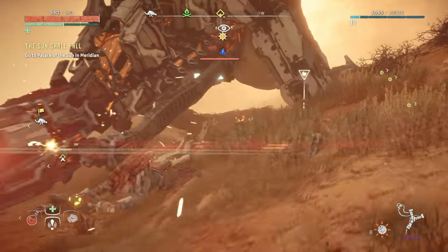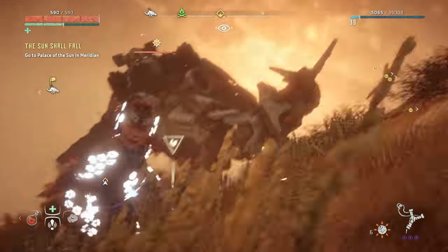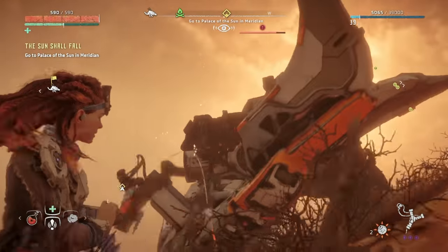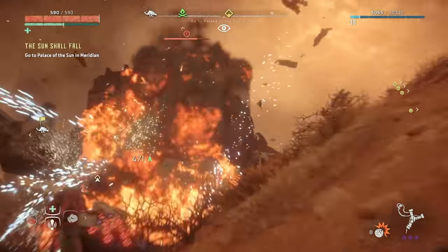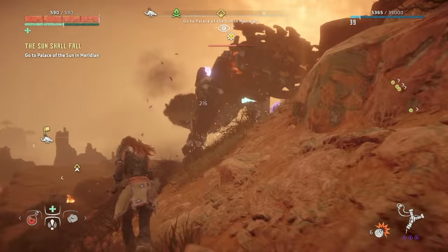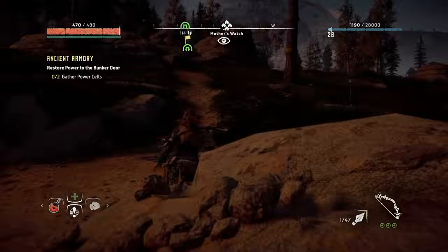It's a fairly straightforward quest called the Ancient Armory Quest, and it involves you getting a bunch of power cells to unlock some doors, and then ultimately unlock the Shield Weaver Armor. You put it on and then you're good to go. To kick off the quest, all you need to do is find one of the power cells, and you're going to kick it off where the actual armor is when you go to pick it up finally, which is going to be in a bunker near Devil's Thirst.